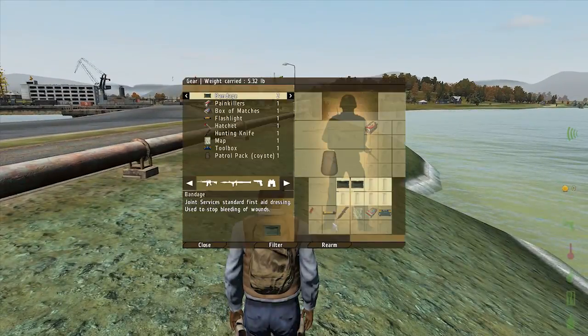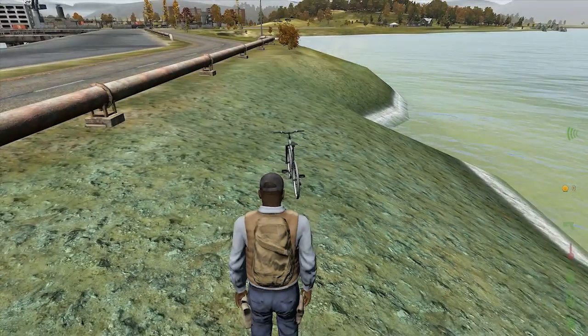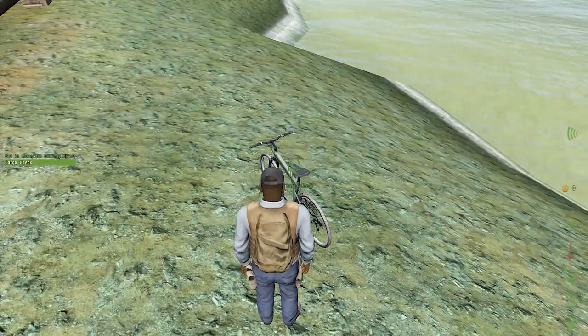The first thing we want to do is use our toolbox to deploy a bike. This actually uses up our toolbox, but they're cheap to buy later on, so that's fine.